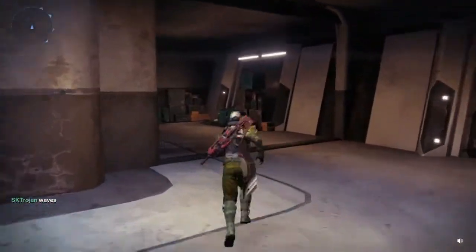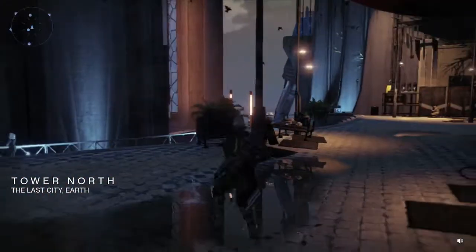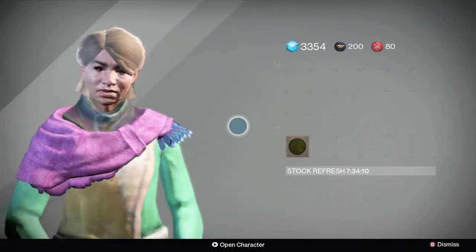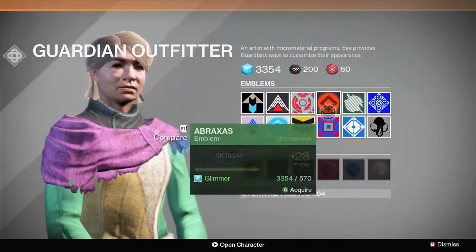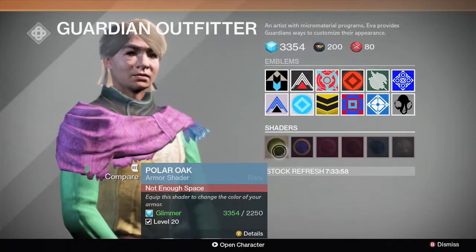And then if you come over to where the speaker is and you come right into this little hole-ish kind of cave, and talk to her, she will sell you emblems, which are all like uncommon. And there might be a rare in here — depends on the day. And then shaders.